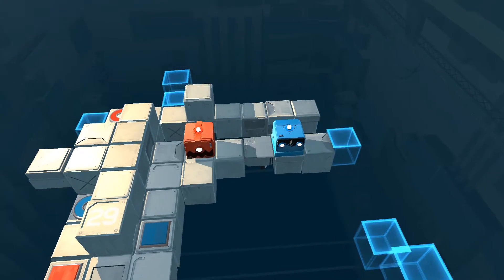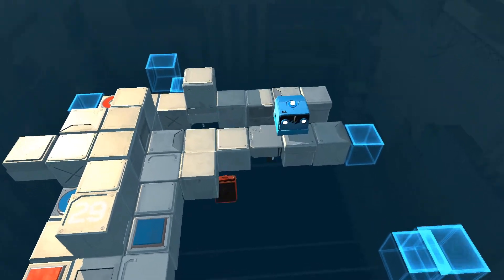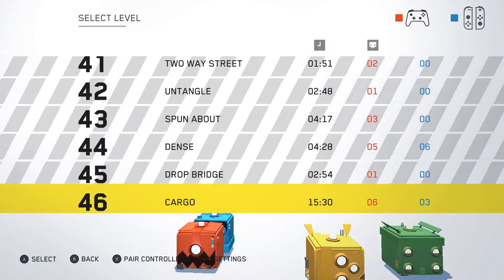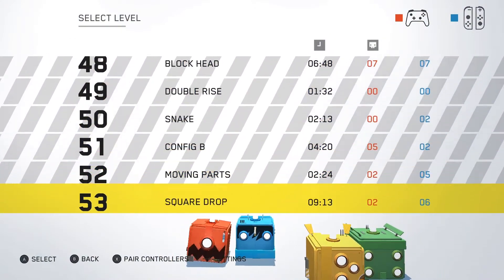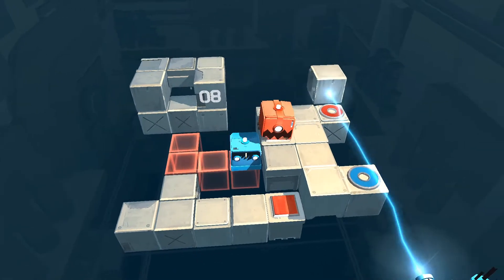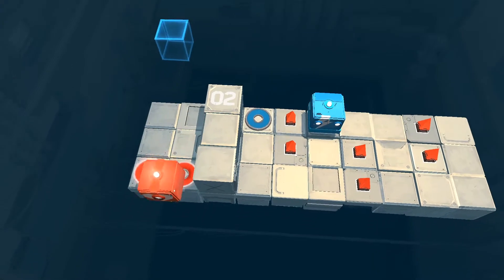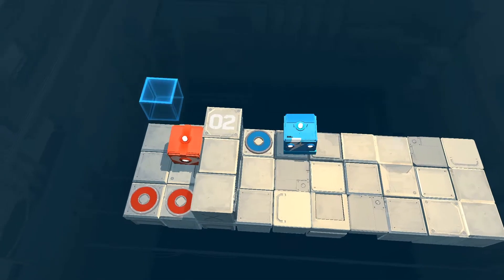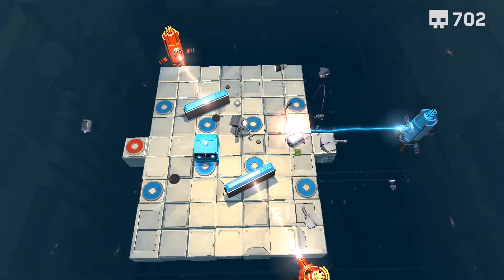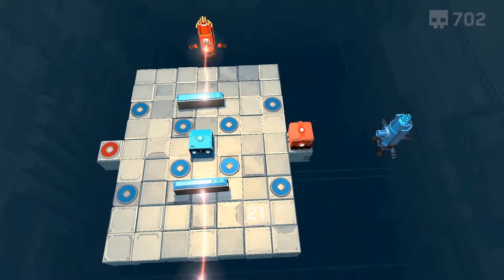I've accidentally fallen through many gaps because I couldn't tell if there was solid footing there or not. Despite these flaws and numerous frustrating deaths, I enjoyed most of the game's 80 puzzles, primarily because of its excellent co-op implementation. Aside from the obvious benefits of having a second person to bounce ideas off of or to laugh with after a sudden death, Death Squared puts teamwork at the forefront of its design.